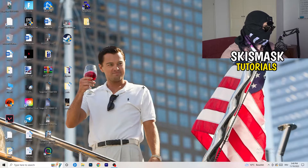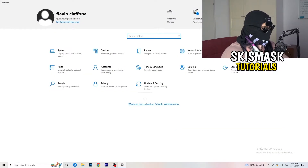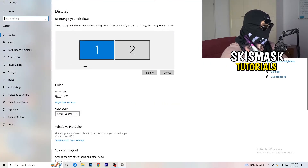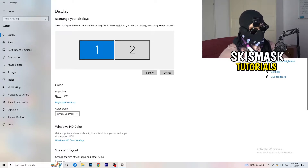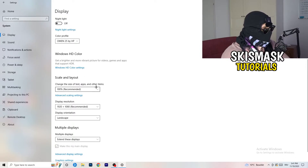Next, navigate to the bottom left corner of your screen and click the Windows symbol, type in Settings and open it. Click on System — the Display tab will pop up. If you have two monitors, identify your main monitor. Then scroll down to Scale and Layout and change the size of text, apps, and other items to 100% as recommended.